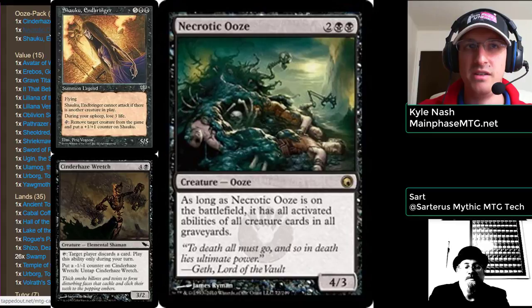We target two things to throw into the yard when we have Necrotic Ooze: Cinderhaze Wretch and Skaab Ruinator. Skaab Ruinator reads: tap, exile target creature and put a +1/+1 counter on Skaab Ruinator. Replace Skaab Ruinator with Necrotic Ooze. Cinderhaze Wretch reads: put a -1/-1 counter on Cinderhaze Wretch and untap it. So Necrotic Ooze gets both abilities — you tap, exile a creature, untap it, tap, untap repeatedly — and there go everybody's creatures, in an exile effect, not just thrown into the yard.